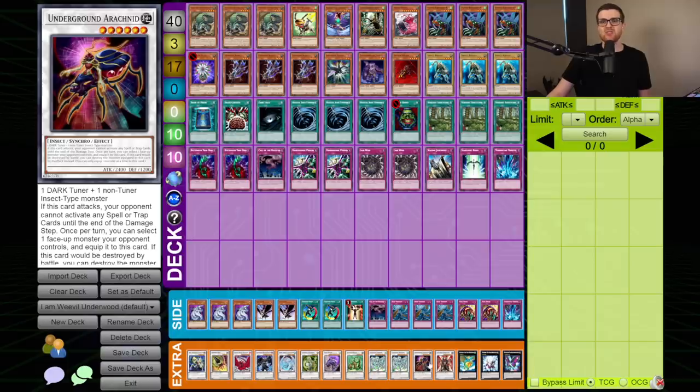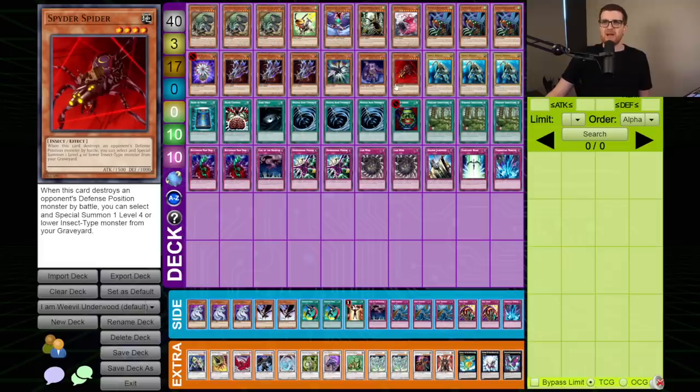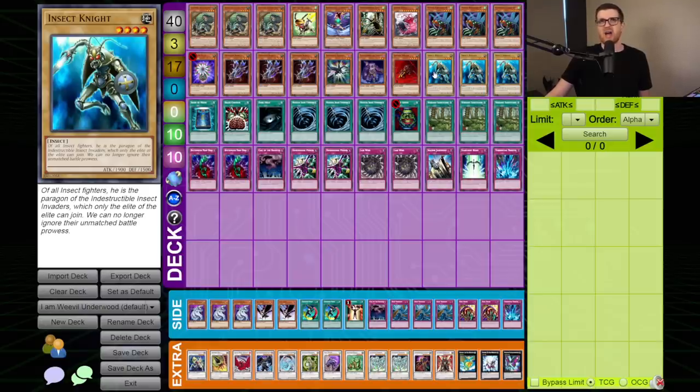Underground Arachnid requires a dark tuner and a non-tuner insect monster. I did pull one from the set it was initially released in. It's great because it has the Ancient Gear monster effect where when it attacks your opponent can't activate spells or traps, and also it has a Relinquished effect where you can literally steal your opponent's monsters. If Underground Arachnid were to die, it loses the stolen monster in its place. Also 2400 attack, which isn't terrible. We're also on Spider Spider - a fine one-of we can search off Verdant Sanctuary, and if Gage is playing defensively this will allow us to get more value. We're playing three Insect Knight - Kwaki Meru Beetle would usually go here but that was a super rare and we didn't pull any. Insect Knight is the next best card since you want big level-four insects for Verdant Sanctuary.